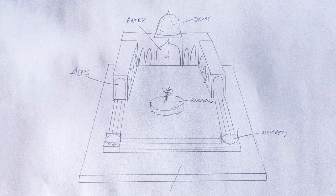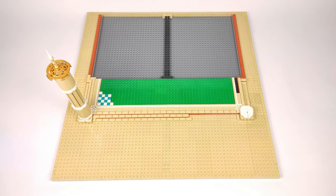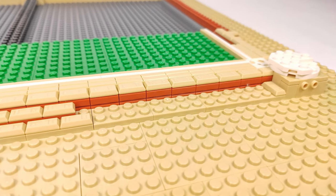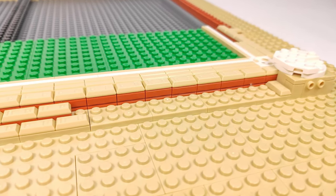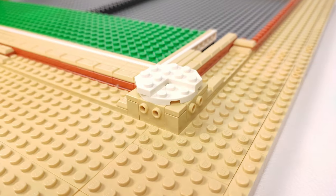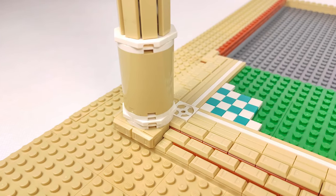The courtyard will be surrounded from three sides, and in the middle there will be a massive entry with a decorated door leading to the inside of the mosque. Unfortunately this build will not include an interior because of lack of space, but it will be made solid from the outside with a big dome roof and lots of details and mosaics all around the build.